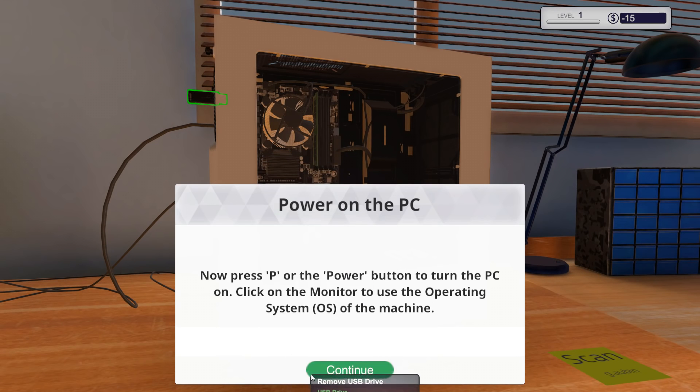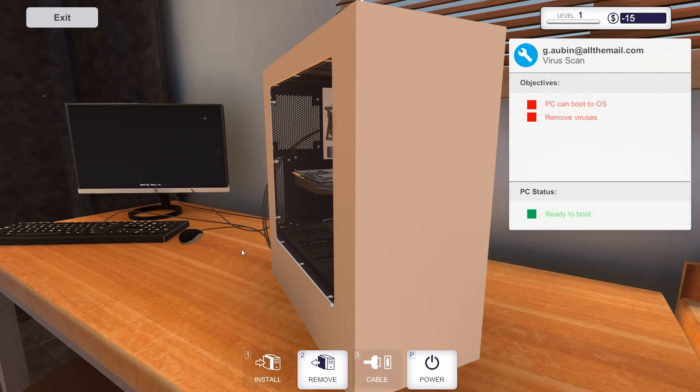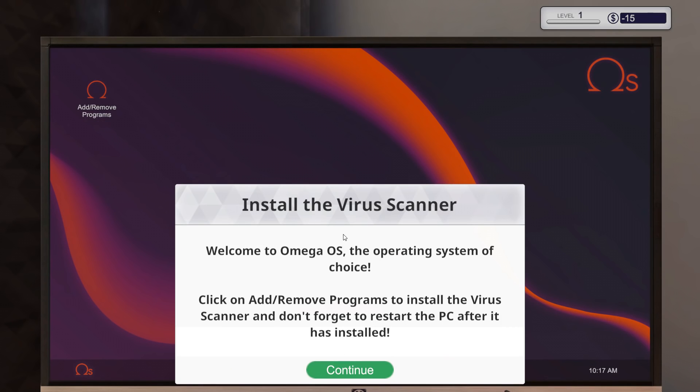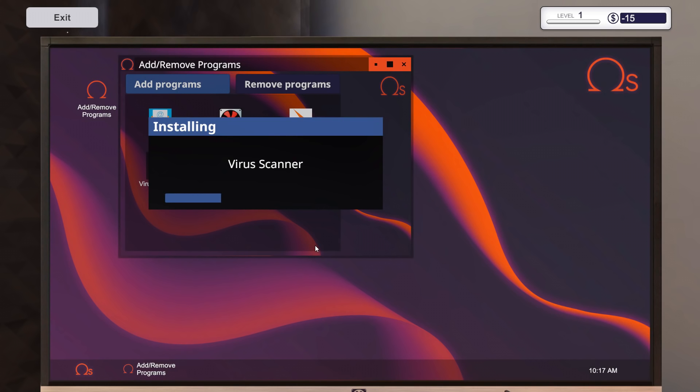Power on the PC — press P or the power button to turn on the PC, then click on the monitor to use the operating system. We got a monitor over there, so I'll just press P — there we go, it's booting up. Welcome to Omega OS, the operating system of choice. Click on add/remove programs to install a virus scanner, and don't forget to restart the PC after it is installed. Virus scanner right there, installing in record times.